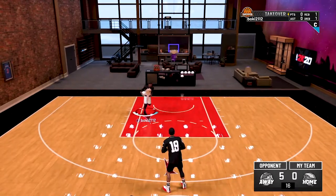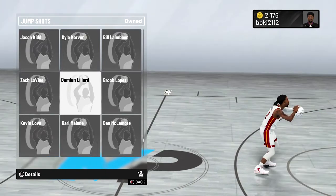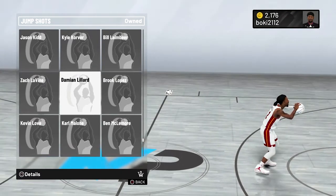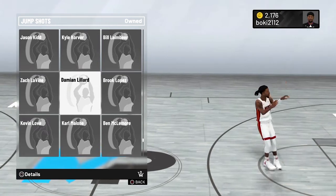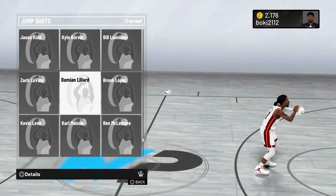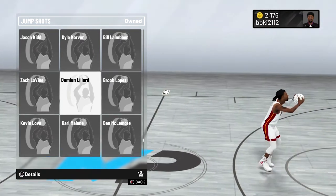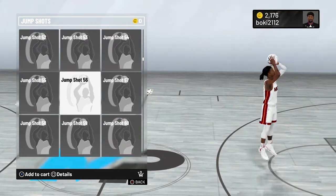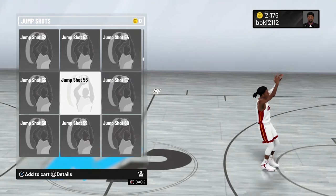Jump shot number one is going to be Damian Lillard. This is the jump shot I used from the start of the game — when I started grinding my career I was always using Damian Lillard and it worked pretty well. After some time I just stopped using other players' jump shots. The only other player jump shot I used was LaMarcus Aldridge on 2K16, but that was back in the day. So yeah, base Damian Lillard — remember that.